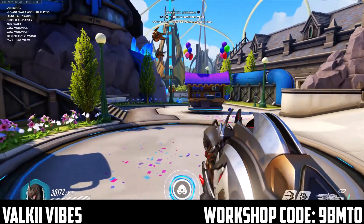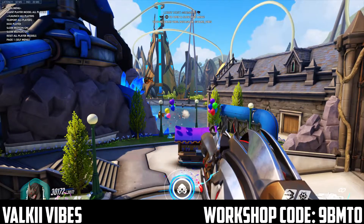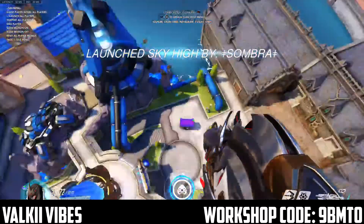And then there's a page two called Fun Menu. You can make everybody in the lobby, which is on your team, Giant Player Models. You can also launch players into the sky, like this.